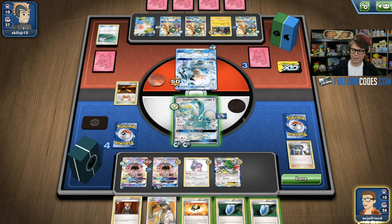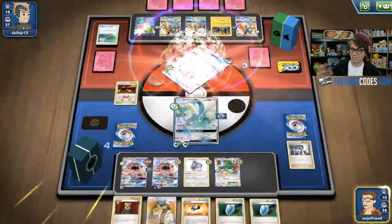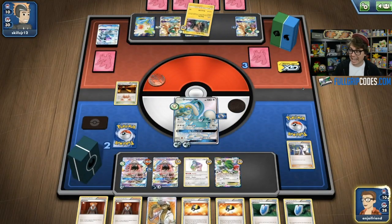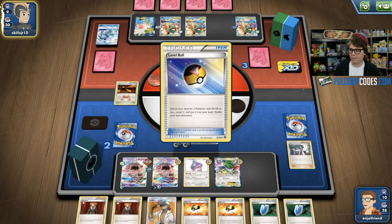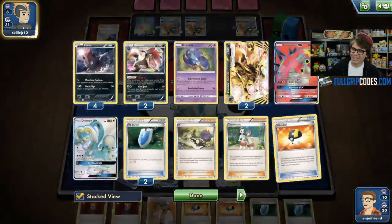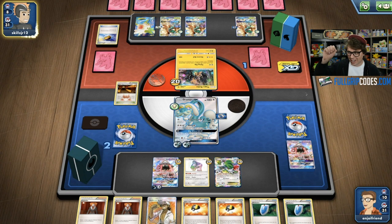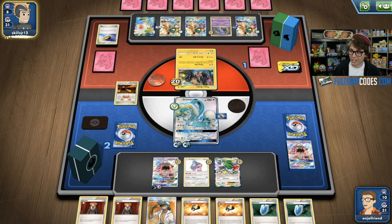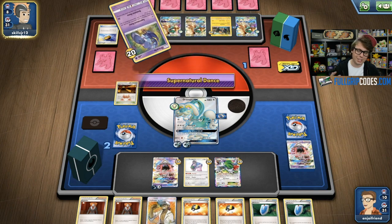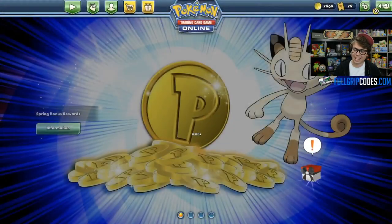I'm dealing 180 damage plus 50, enough to knock out the Alolan Ninetales. I know Sam has a knockout on my Tapu Lele GX, but I've got game in hand — I can just bring up the Shaman and take it. Does Sam have a way to respond? He's got Supernatural Dance, and I look at my discard pile and say 'oh no.' Sure enough, he's got the knockout — I've got nine Pokemon in my discard pile. The Oranguru is going to be going down. He has checkmated me with Oricorio's Supernatural Dance. I had Rescue Stretchers in the middle of the match and said not to play them, didn't want to dilute my deck, but sure enough he just had it there. I concede, and we're going to game three.